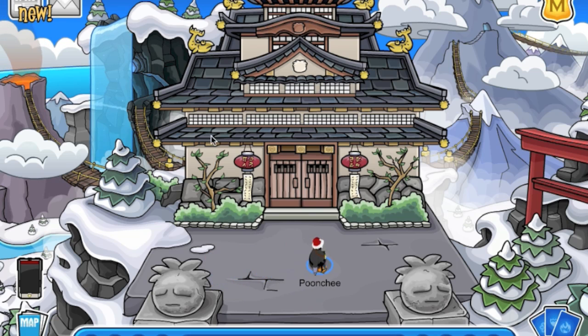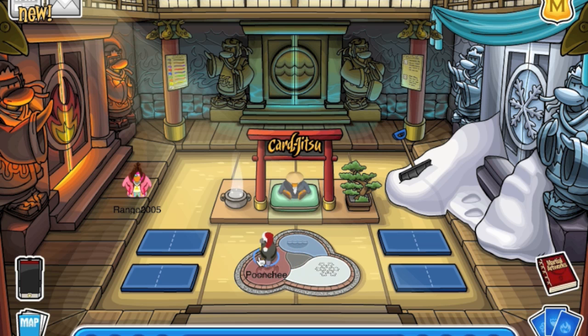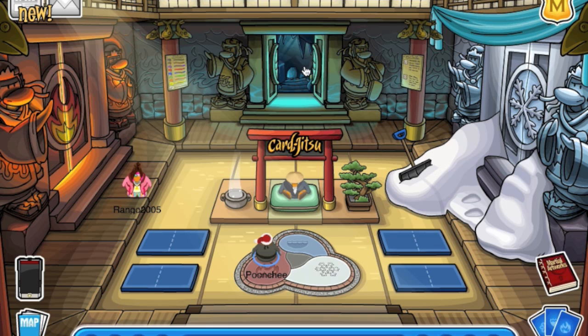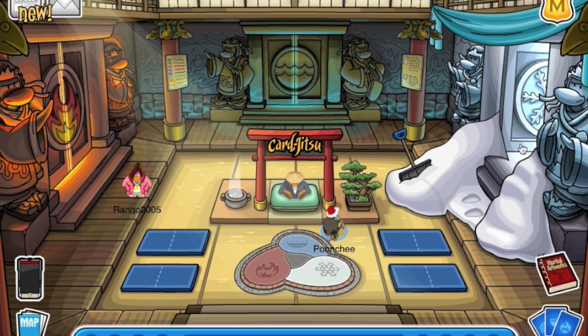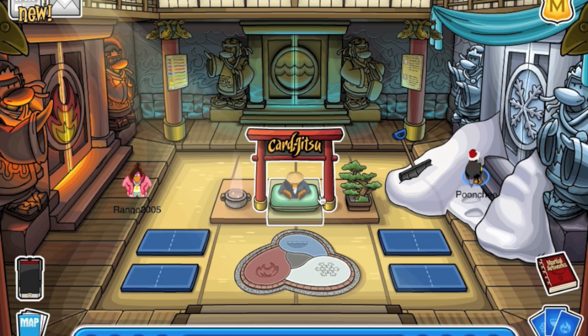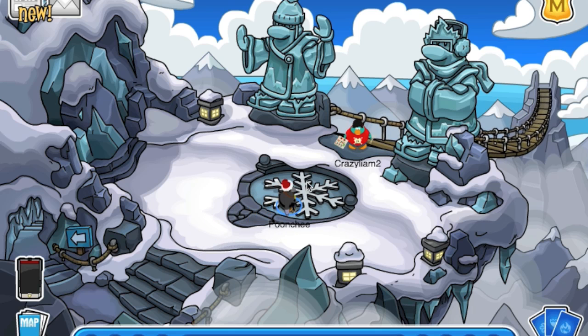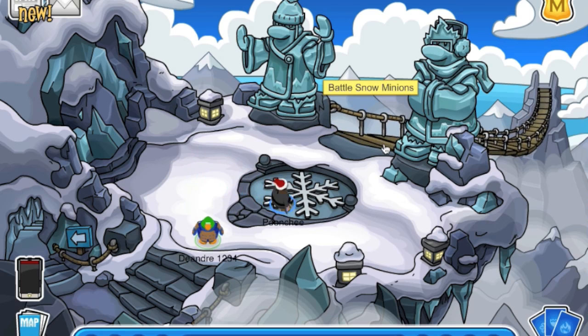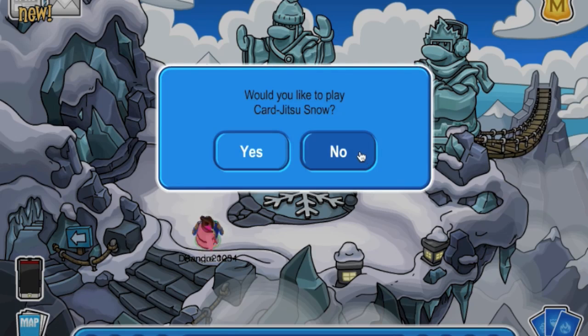Just look at the dojo - there's no more hideout. The hideout was a pretty old room but it's gone now. The scenery I actually really like - something I am not dissatisfied with. This is the new dojo. Over here: fire dojo, water dojo, and over here is the snow dojo. Sensei is over there, and right here is where you can play Karjutsu Snow.